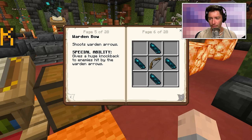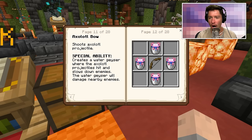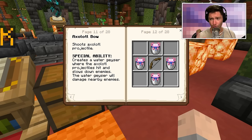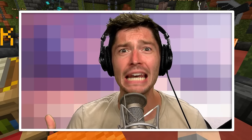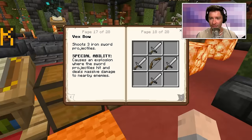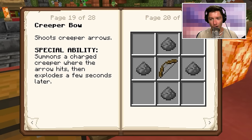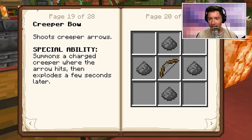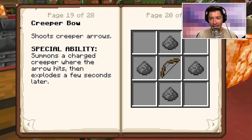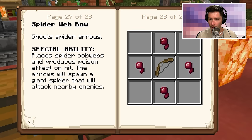I'm learning about all the different bows — there's blaze bows, a warden bow, wither bow, zombie bow, axolotl bow. The axolotl bow actually requires four living axolotls — you have to murder axolotls to make it. Then there's the vex bow, and the creeper bow has a special ability of summoning a charged creeper where the arrow hits, and it explodes a few seconds later. Amazing.